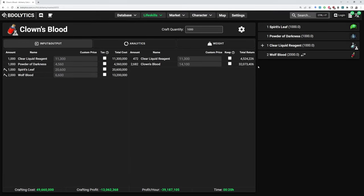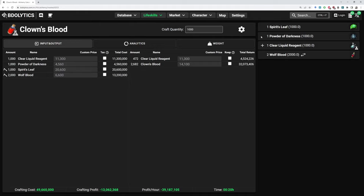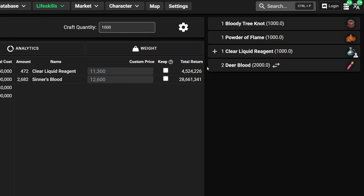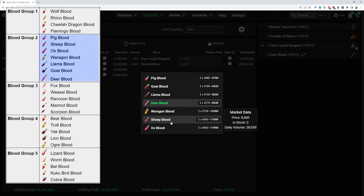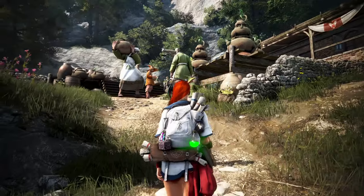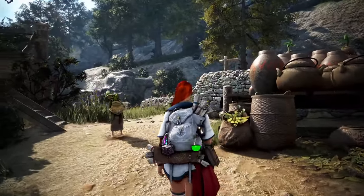So that's Clown's Blood. Now if you're spamming this out, you will need a ton of these materials, and sometimes Spirit's Leaf can be a bit contested on the market. So I'll show you an alternative recipe: Sinner's Blood. It works pretty much the same way — we also get two node materials, Clear Liquid Reagent, and another blood. Deer blood is part of the second blood group, and substitutes include pig or sheep blood. You can get this by gathering or hunting deer, or buy it off the market — definitely check prices, as pig blood can be way cheaper. Together with Clown's Blood, Sinner's Blood is one of the top recipes to power level alchemy. You can craft this all the way to guru if you want to.